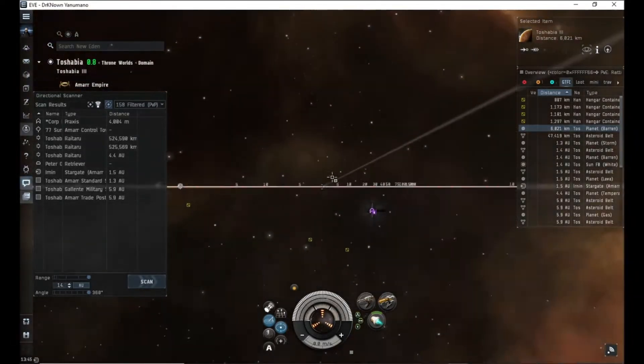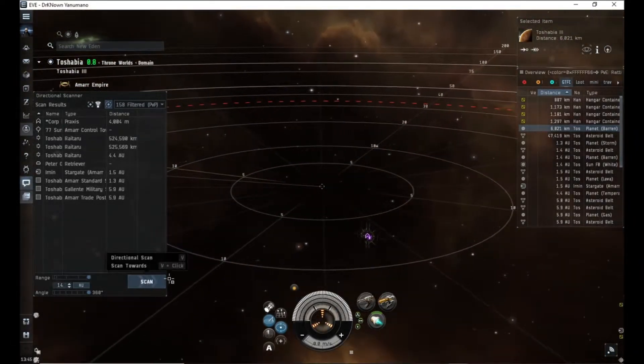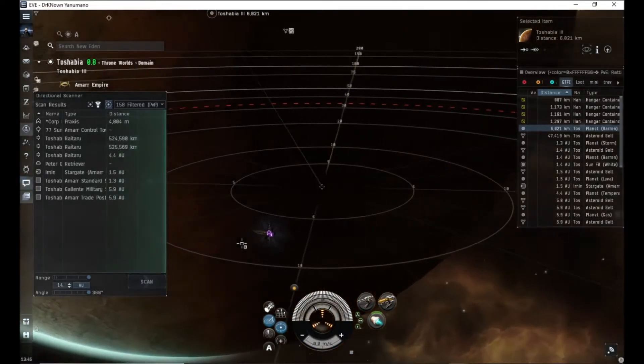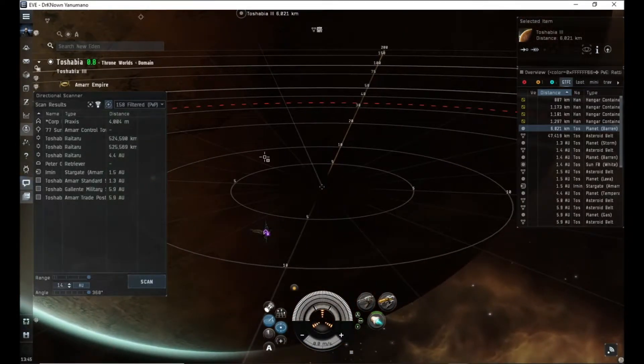I'm going to go through the elementary basics on how to scan. If you didn't know, that's the scan button. Press scan. Press V to scan, and that tells you everything around you.